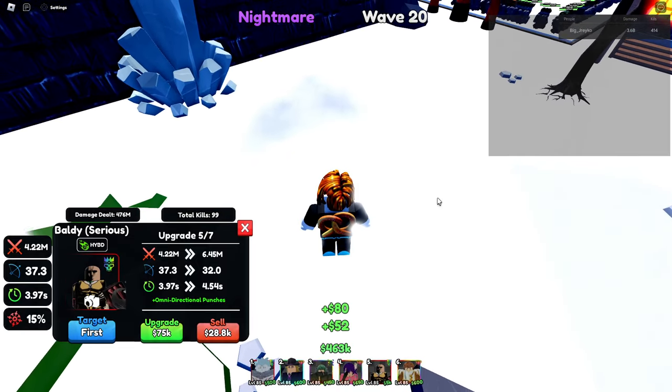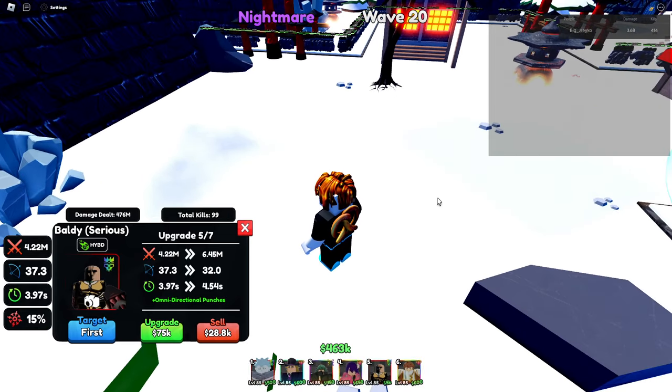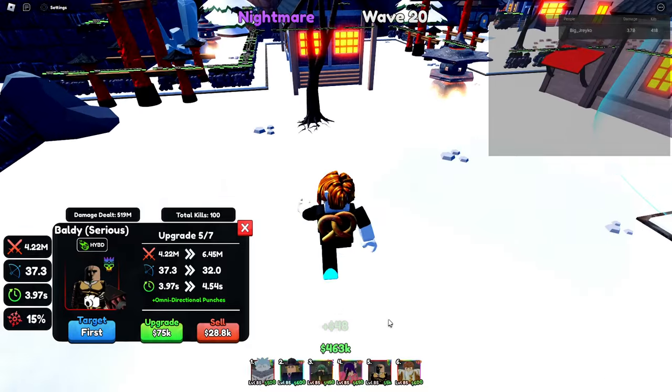If you have some entrepreneur characters on your money units, that's good. Bring them because you'll need all three money characters. I have best waifu, I have Oshi, and I have money bags.